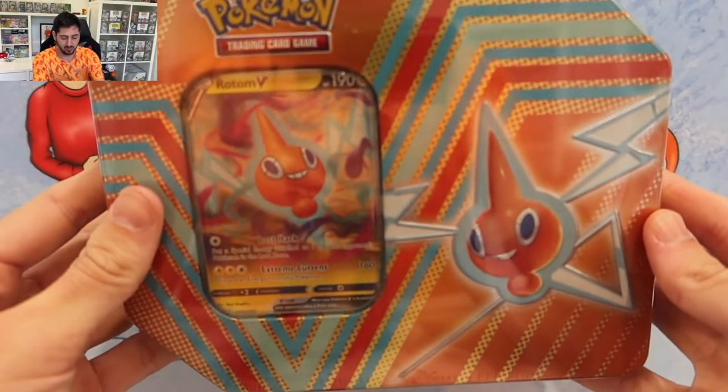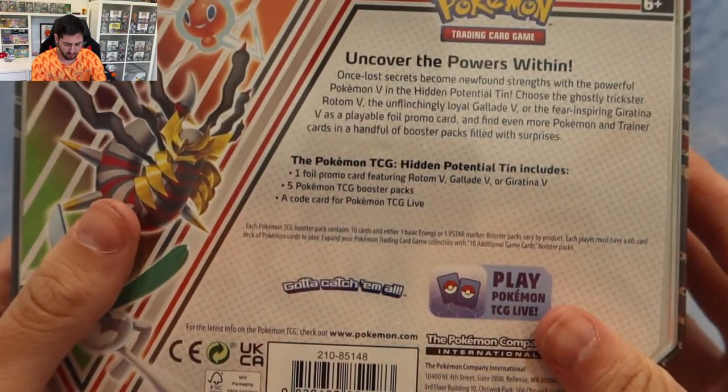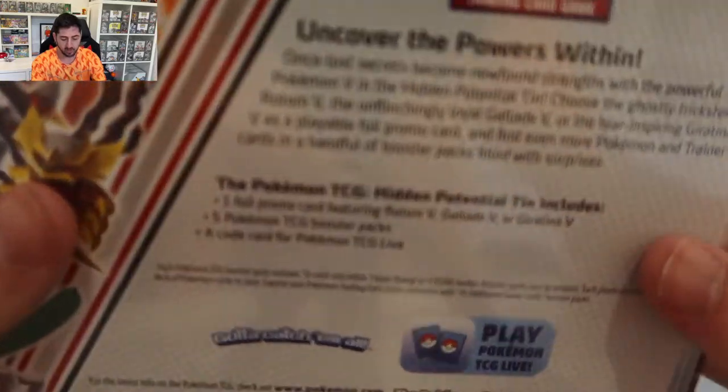We're going to get into these tins, they're actually really nice. You get five Pokemon packs, one promo card and a code card, of course.